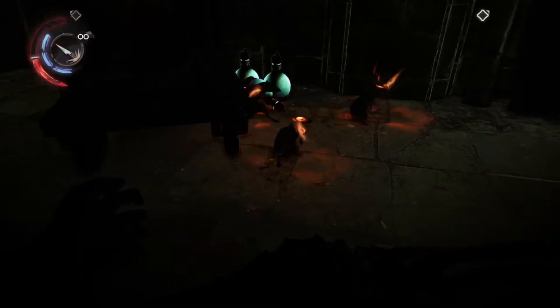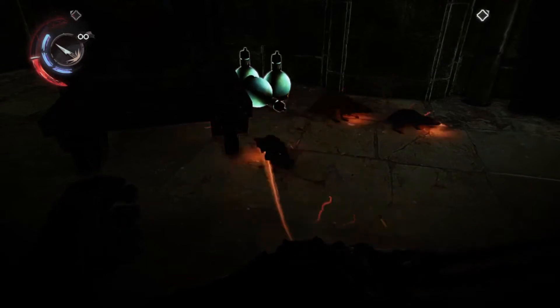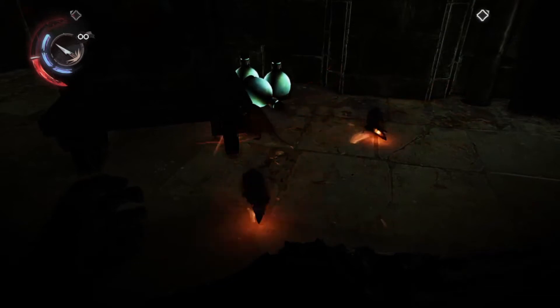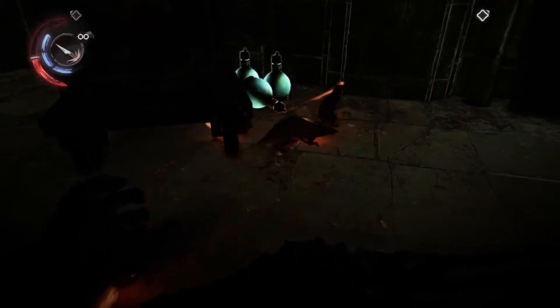Number 5: Rat Whispers. This ability is last because it's not really essential. You can use this ability to gain intel on characters and areas, but overall, you don't really need it.